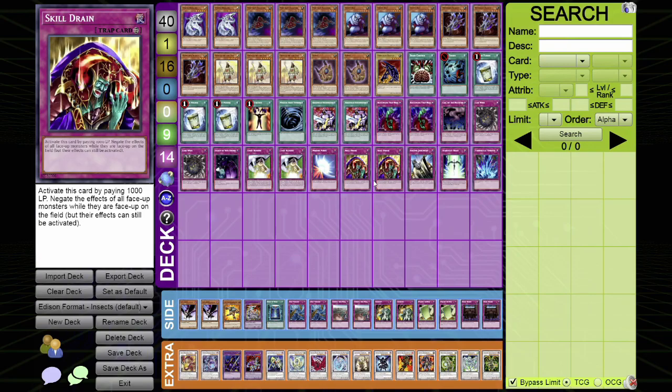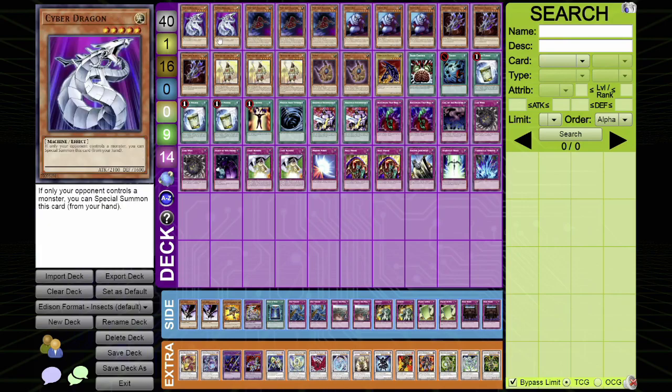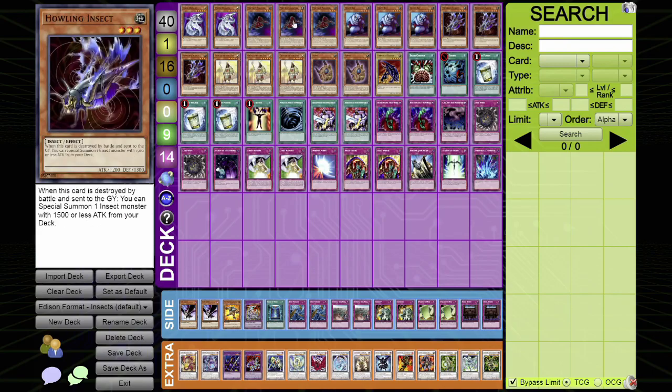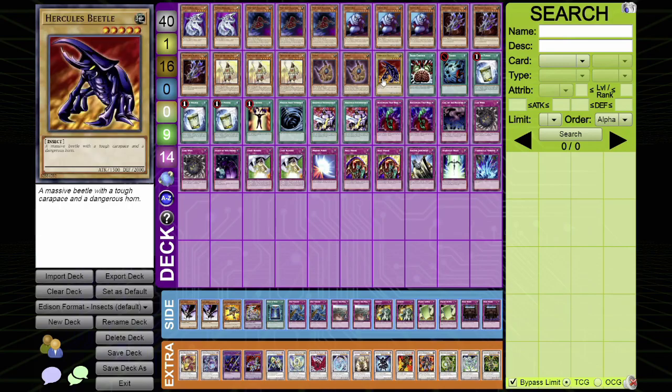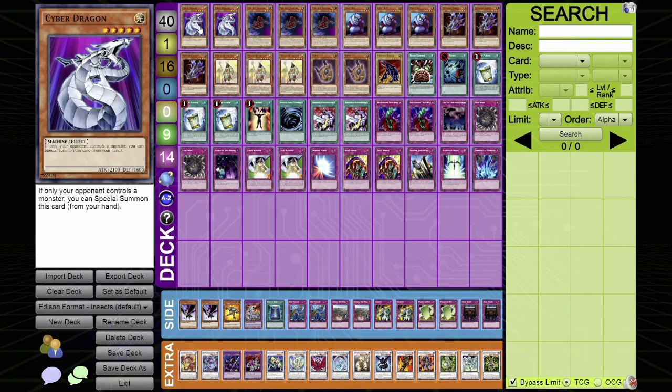There are currently no Skill Drain decks in Edison metagame, so people aren't afraid to Normal Summon Kaios, Normal Summon Shadows, or Normal Summon effect monsters that activate on play. If you like Skill Drain decks, this is a deck I'd recommend because it does really well without relying on on-play effects. Looking at the monster lineup, none of the monsters have on-field effects — they have graveyard effects that activate when destroyed, or no effect at all when destroyed.